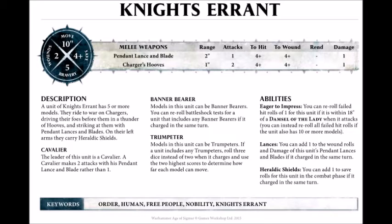Starting with that circle in the top left, you can see you have the move value — that's how far you can move in the movement phase. You have wounds — that's basically how many times you can be hit before dying. You also have bravery, which is the value used in battleshock. And you have save — if your opponent manages to wound you, you can roll a save, and if you pass it, you don't take a wound.